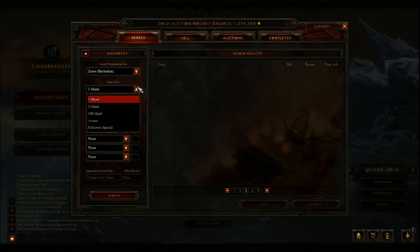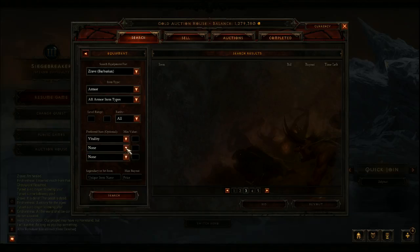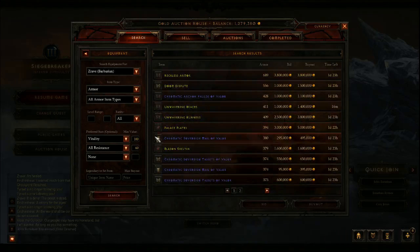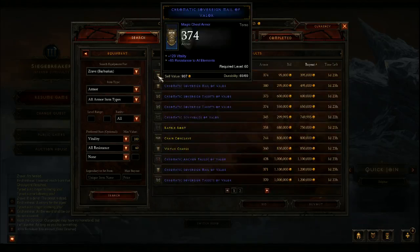So the trick is you want to find items that have Vitality and All Resistance but they're not very expensive. You just search for all items that have 100 Vitality and 60 All Resistance — which is a decent amount — and you can get items that are a lot cheaper.